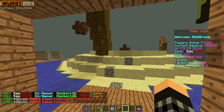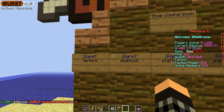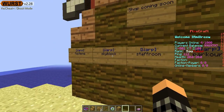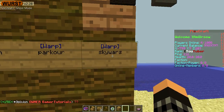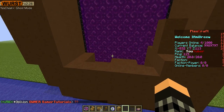Right here we have our warps. Prison is coming — we're trying to get prison soon. We have a shop, factions, skyblock, parkour. Here's our old staff room and our Sky Wars.